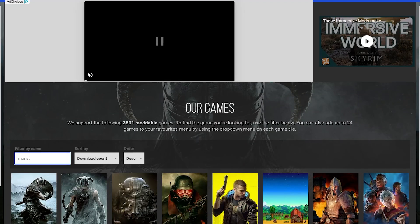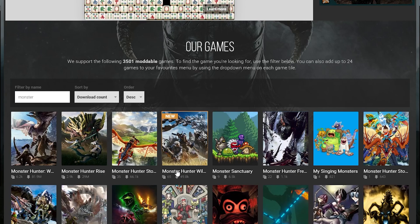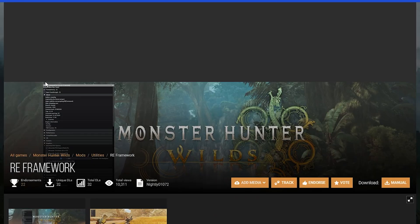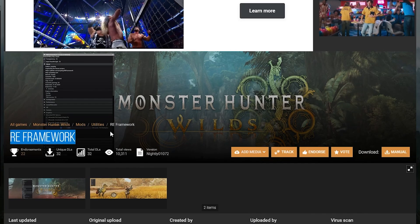All the mods will also be coming from the Nexus Mod Manager, so if you don't have an account, that's where you're going to want to start. On the Nexus, you'll have to find the Monster Hunter Wilds game page. After that, the first mod you'll want to download is RE Framework. If you're familiar with modding Monster Hunter Rise, it's basically the same process.